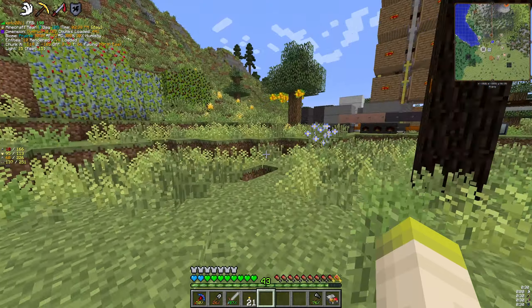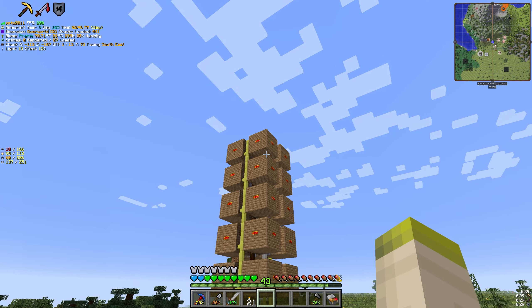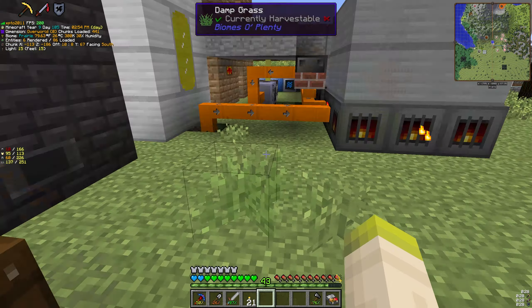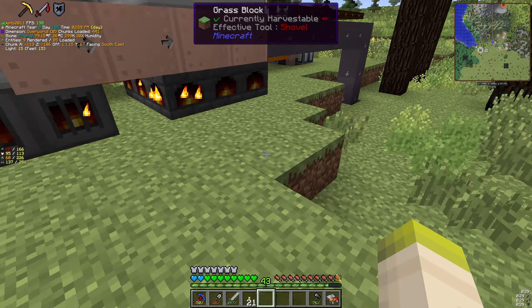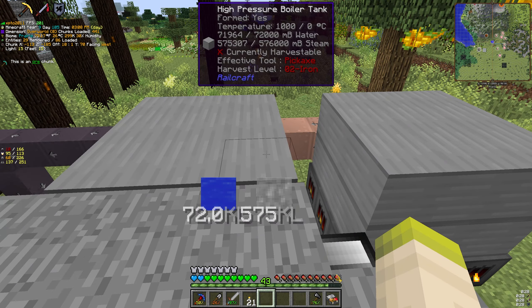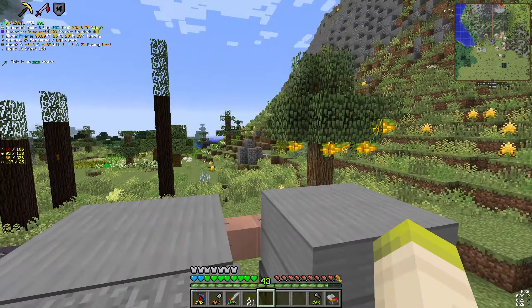So major changes here: four more advanced coal ovens up there. These four advanced coal ovens are not being used yet, but the plan is to get a third boiler here. Our two boilers are a bit different now — these are high-pressure.